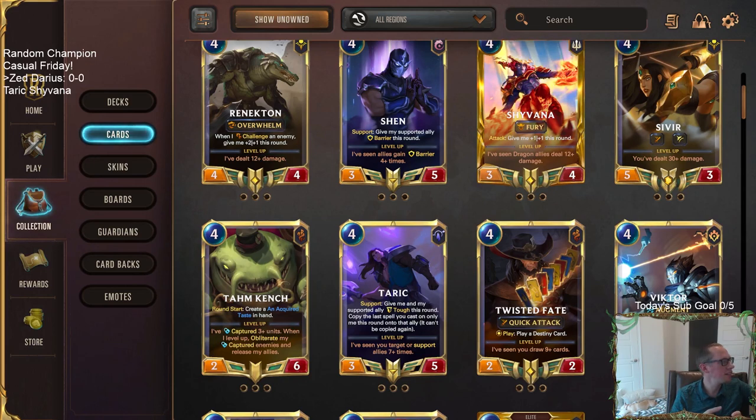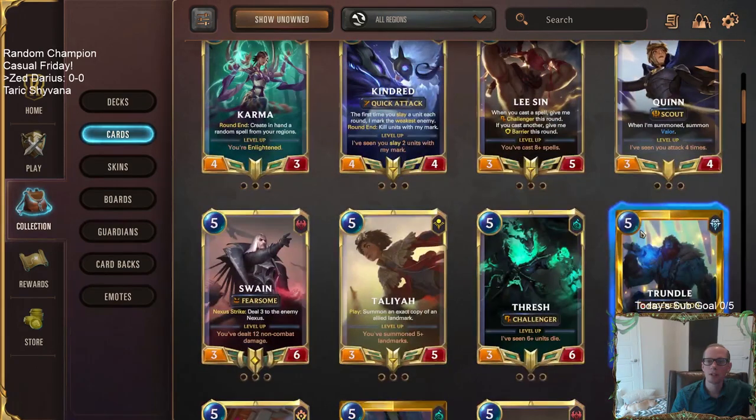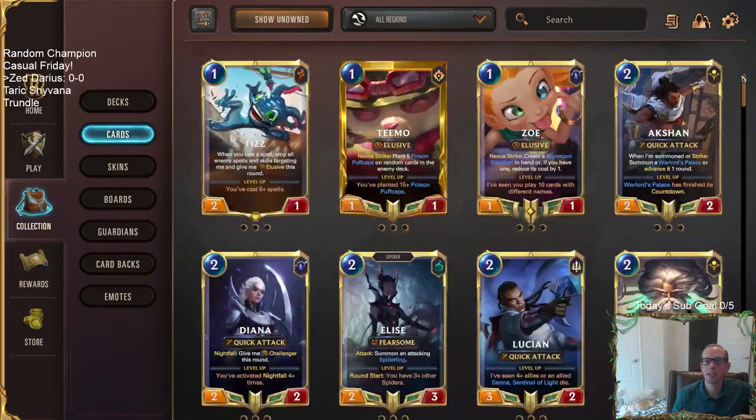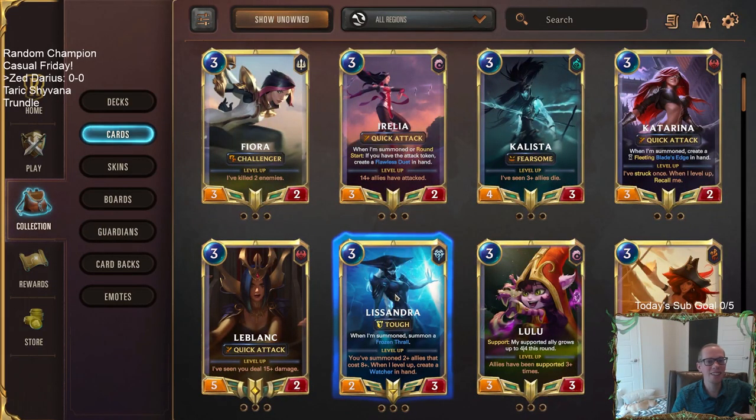So we've got Zed/Darius and Tarik/Shivana. Up next, champion number 52 — Tarik is 38, Viktor is 40, Heimerdinger is 44, Quinn is 48, then Trundle is 52. We got Trundle! Trundle is paired with champion number 18 — counting back down, 4, 8, 12, 16, then two more is Lissandra. We got Lissandra/Trundle for a pairing!